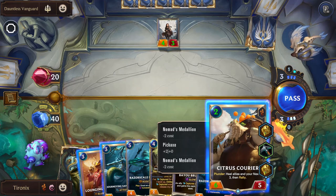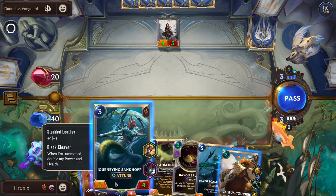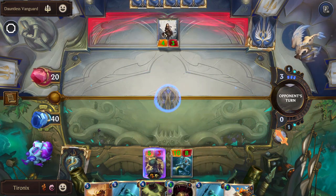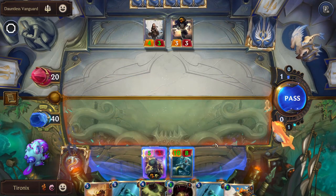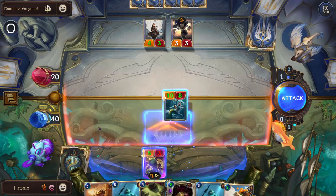Citrus Courier got another Nomad's Medallion — that's pretty great. I think we'll drop the Sandhopper here. So when we capture enemy units, any items they have aren't carried over when we create a copy of them in hand. However, for our own units, the items do carry over, so that's pretty awesome.